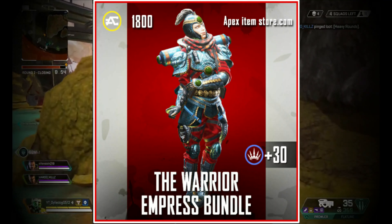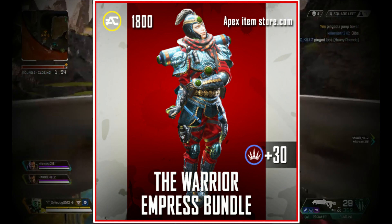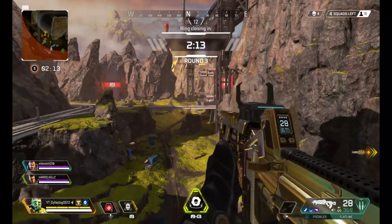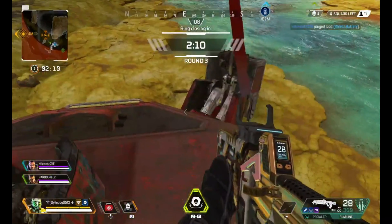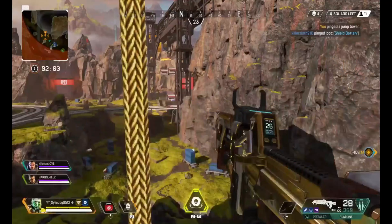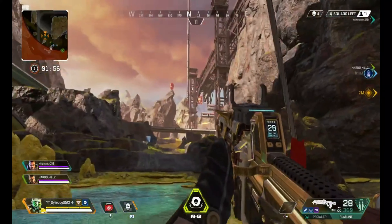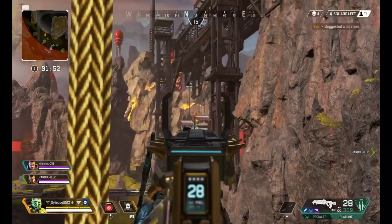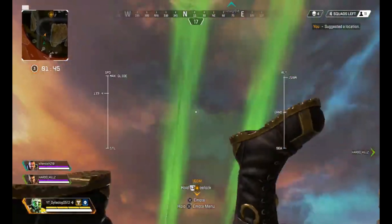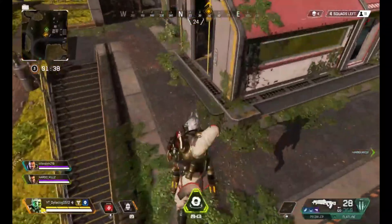If I had to choose the rarest of Wattson's skins, I'd have to say it's the Warrior Empress from the Iron Crown Collection event. That event came in Season 2 — one of the first collection events in Apex Legends. Collection events have been a contentious issue because of the amount of real money you have to spend to purchase all the items to get an heirloom. Because the first collection event was widely criticized, a lot of people didn't get the Iron Crown skins, which makes them — especially this one — extremely rare. In my time playing Apex Legends I've seen this skin maybe half a dozen times in-game.